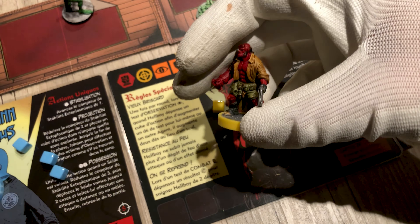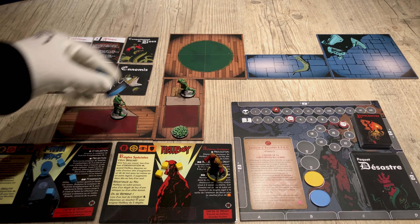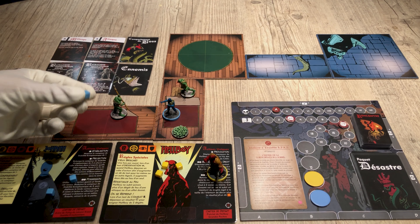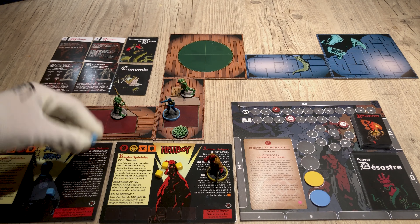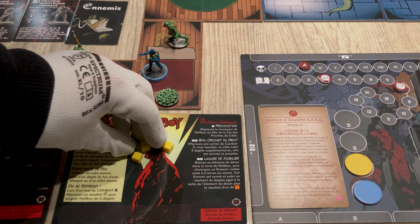During the investigation phase, players will be able to act freely. Each player can act freely by spending cubes in any order, until all players have spent their cubes. There are basic actions like moving — when you spend a cube to move, you will be able to move to two areas.